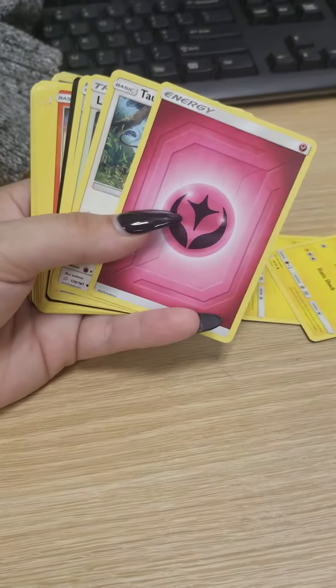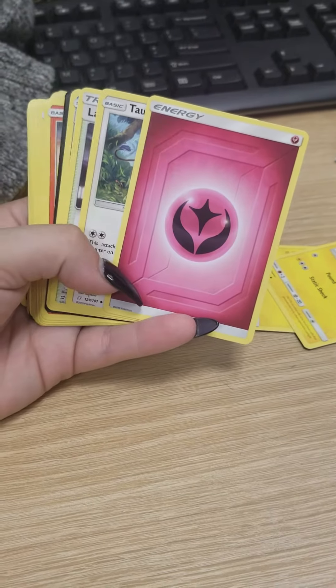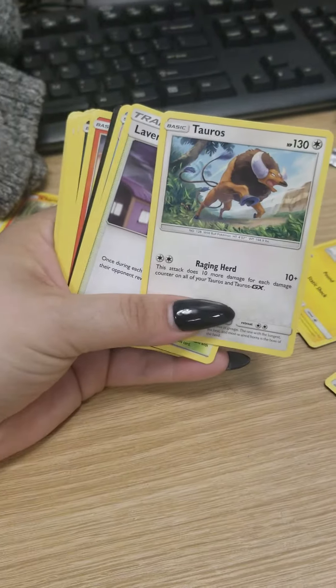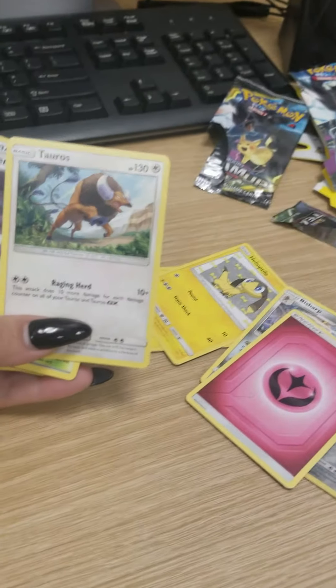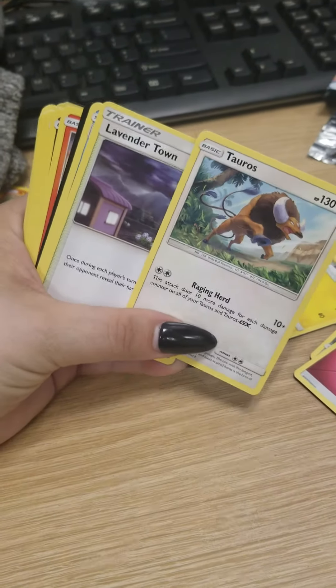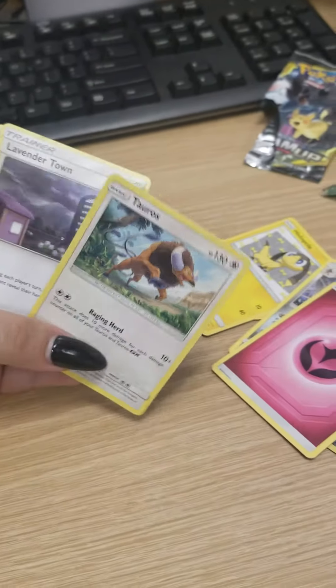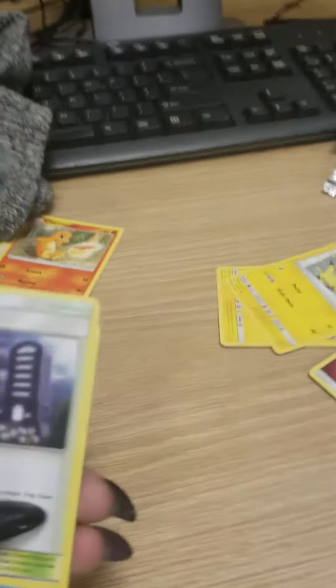I don't have any fairy type energies that look like this, but it's very cool. So I'm keeping that. Tauros — I already have this card, and I think I'm going to keep the repeat card just in case I decide to trade some later.